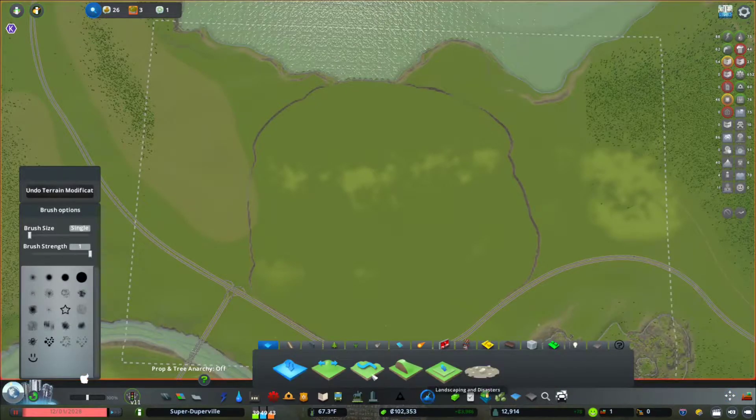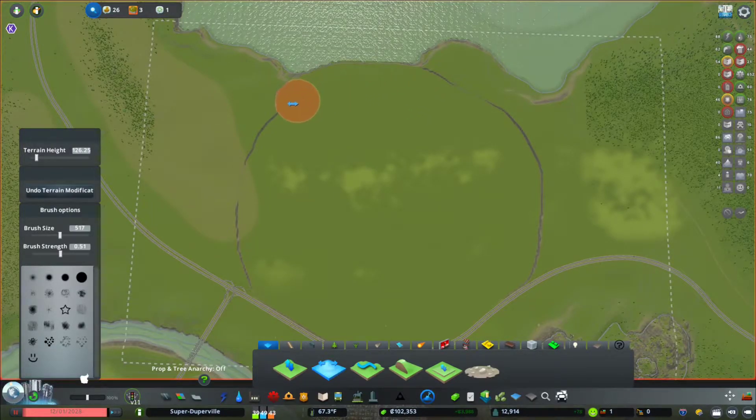Speaking of surface, let's go into our landscaping tools, pick Level Terrain, and right-click to select the height we want — it's 126.25. We'll drop our brush strength, bring up the brush size, pick a nice heavy circle, and take it out. We don't need to go too far on the sides; it's really the top we need to extend across. Once we get this in place I'll go back and fix the shoreline so it doesn't look so man-made.